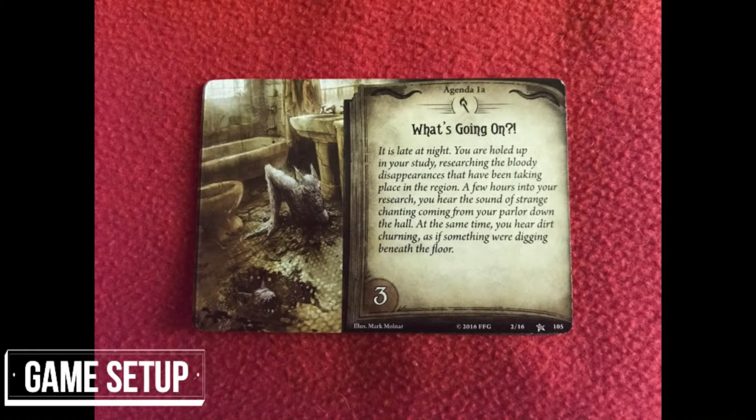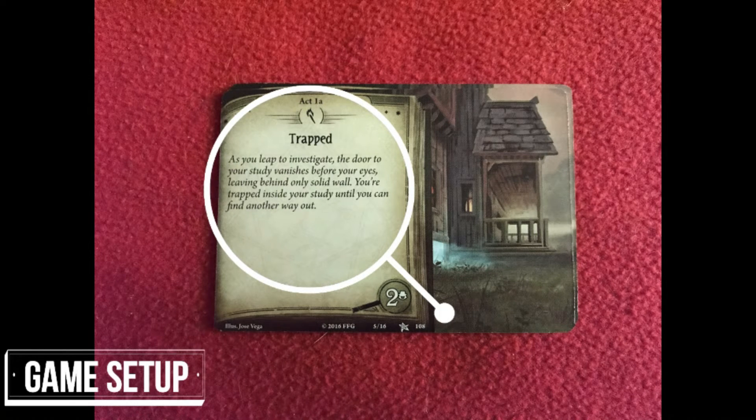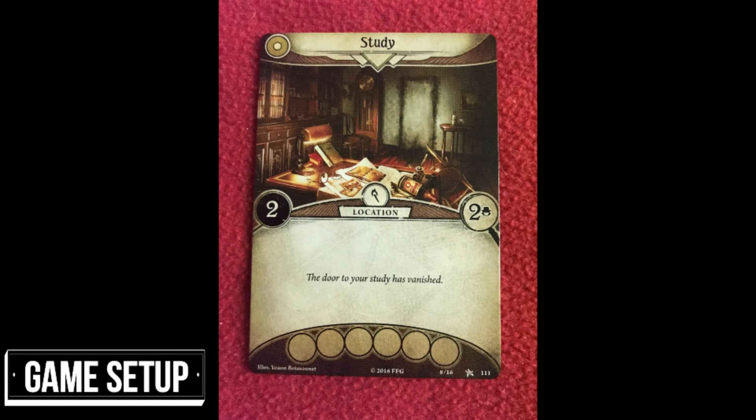Then take the act deck and the agenda deck and read the information on the front of the act card marked Act 1a. This also may give clues to what is about to unfold in the scenario and sets the scene. Follow the instructions for setting up the location cards. In the first scenario this is the study card. One side of this card is the revealed side, the other the unrevealed side. When the investigators move to a new location the card is flipped to the revealed side and any instructions on the card are followed.